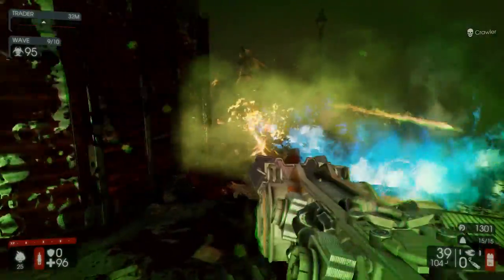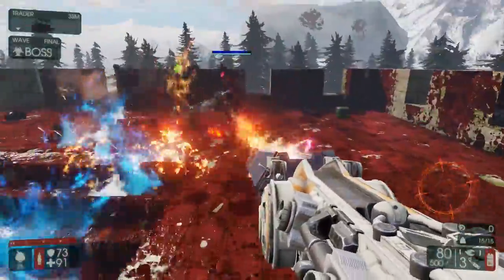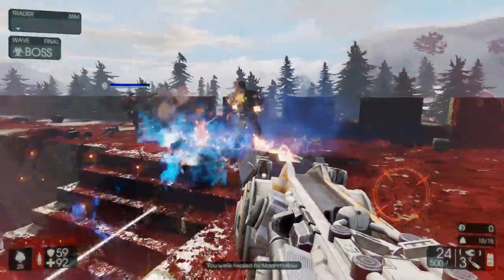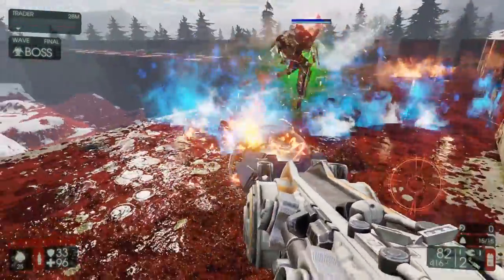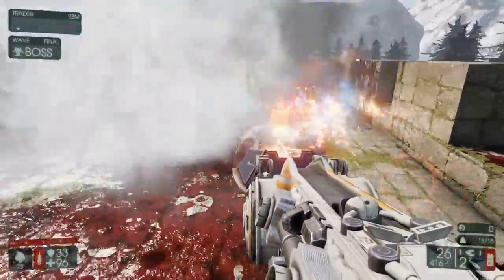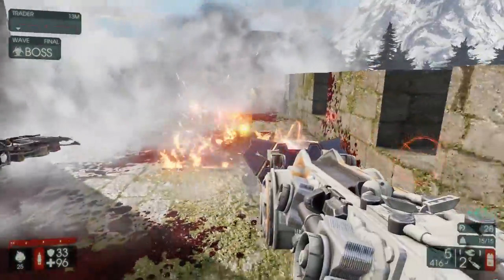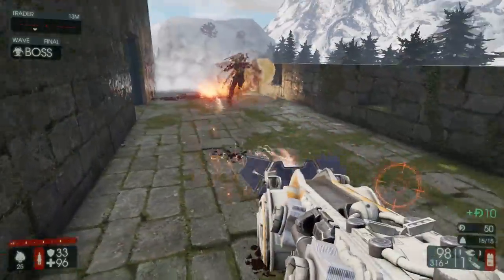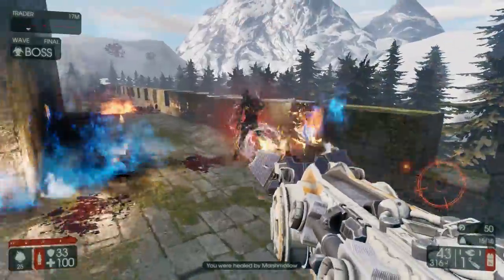For dealing with the bosses, take out your Microwave Gun and deal damage with that. If your team is being chased by a boss, set ground fires behind you since the ground fires have a slow effect. A little-known tip: Hans is afraid of fire, so if you set ground fires correctly you can wall him off — he won't go into that area and you can use that to your advantage.